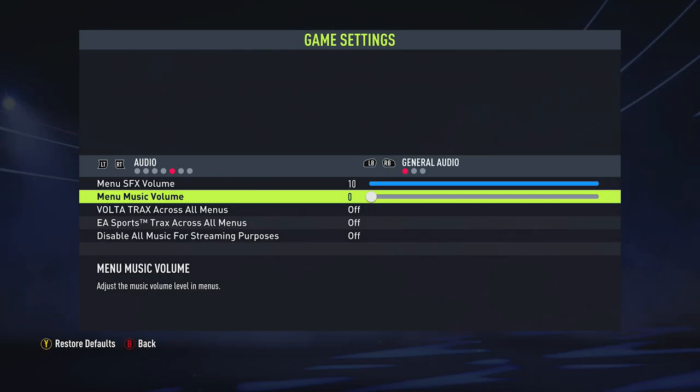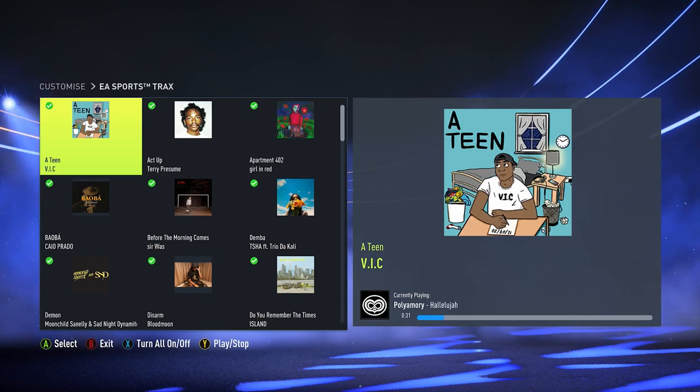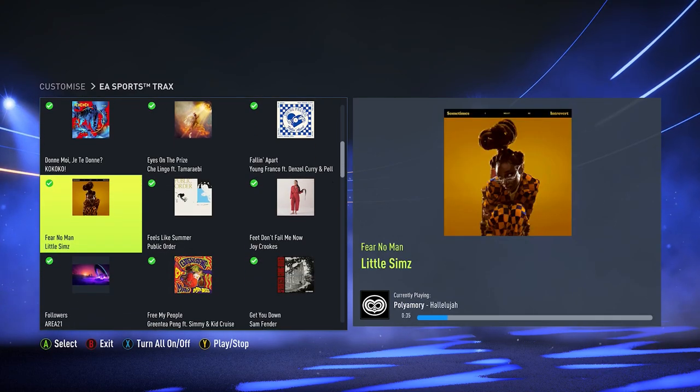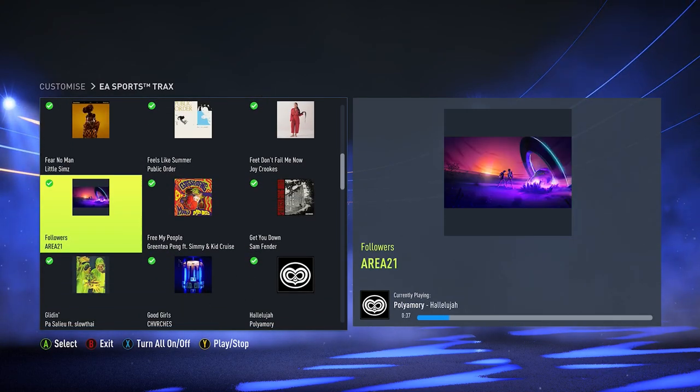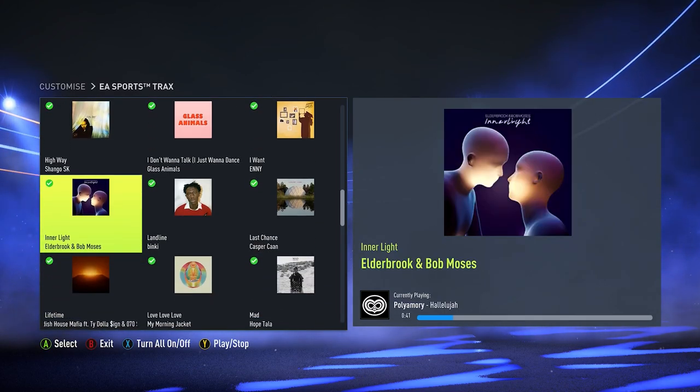The last thing to talk about for this video is the music settings. If you're a content creator or looking to produce content in the future, you should have music turned off or at least turn the volume all the way down. The music that EA offers isn't copyright free, so if you're using it in one of your YouTube videos or Twitch streams, unfortunately you're going to get a DMCA, which will put a strike on your channel and disable you from using certain features.